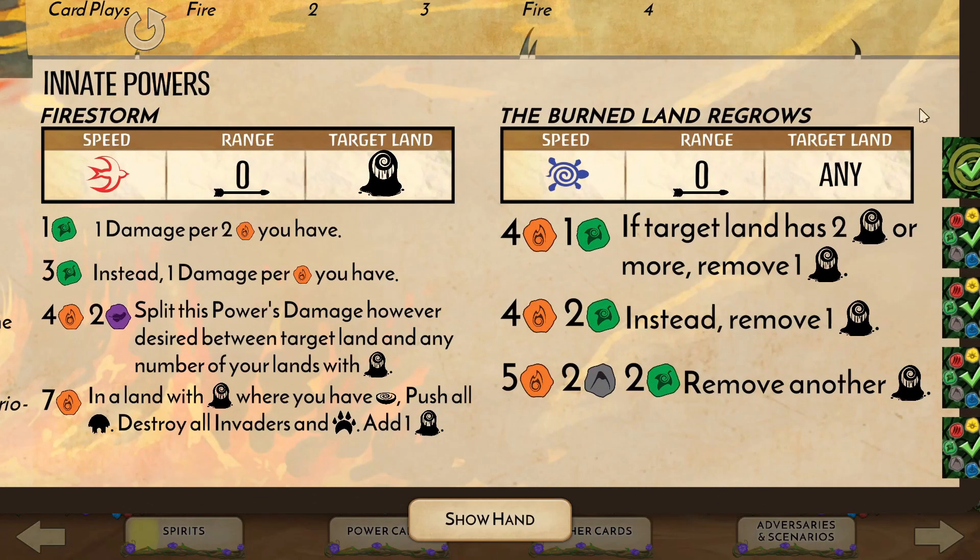Our innate powers begin with Firestorm, needing leaf to do damage and fire increasing that damage. A single leaf deals half damage and three deals full damage equal to your fire. With a couple air we can split that damage, and with seven fire we can destroy everything after pushing the Dahan to safety, though that's a little outside the scope of this introduction. Note that this power can only be used in our blighted lands, even when we're splitting damage. Burned Land Regrows lets us restore our lands, providing a way to mitigate our destructive ways. At four fire minimum, this won't happen until turn three, but will certainly be useful once it does.